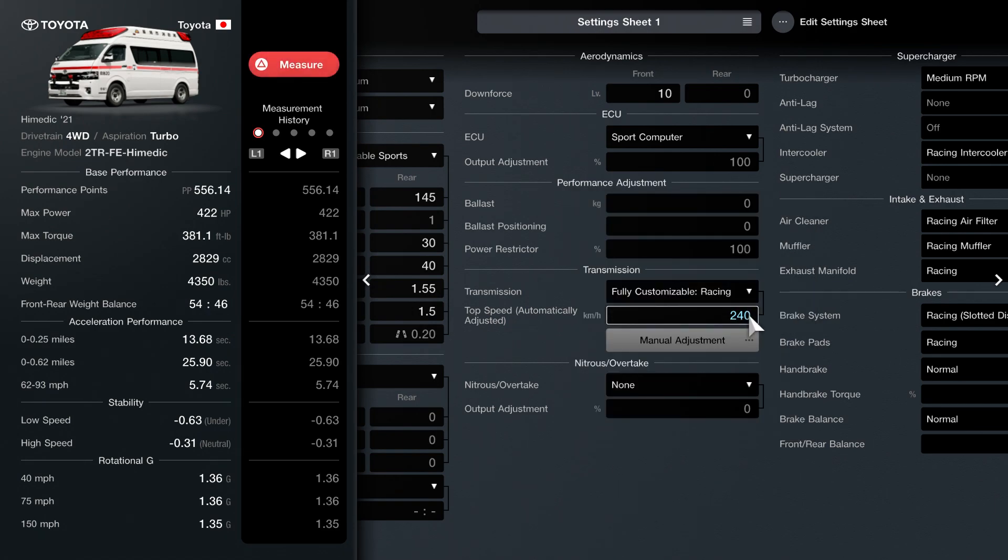Let's up this to maybe 240 — we'll change. Let's change the PP value. 260 — we'll do. Let's jump into a race and go with this setup.